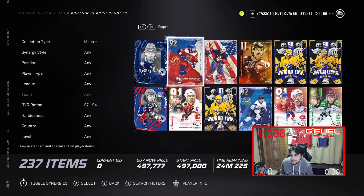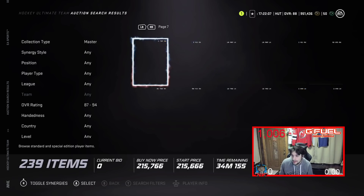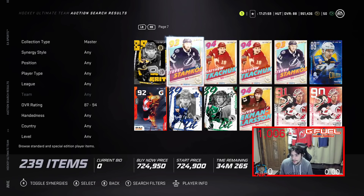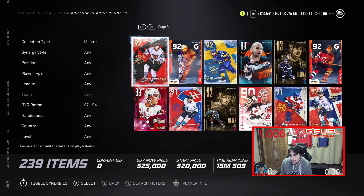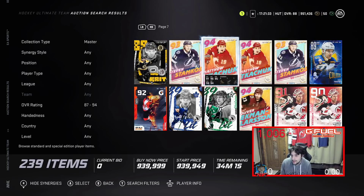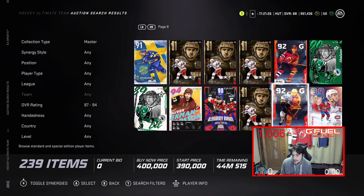There are a lot of variables when it comes to the market. I'm trying to learn it each and every day. Things like the 94-overall cards — are they going to stay as expensive as they are? I don't think so. Mattie Duchene's 94 overall at 903k just isn't going to hold. In a week or two people won't want to spend 900 on that card when the 93 overall is one rating less. The plus-one overall just isn't worth it for most people.